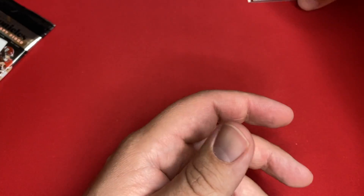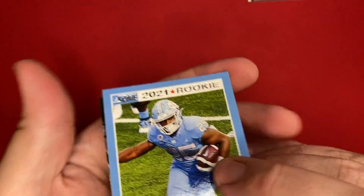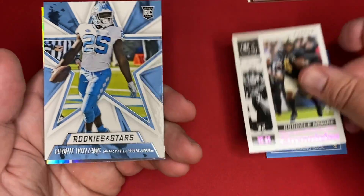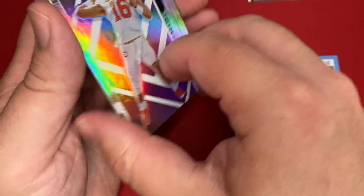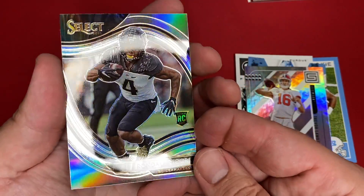I am getting some QBs, but not nearly as many as those first few blasters that I got, so I guess I was pretty fortunate on those. Javante Williams. Rondell Moore on the Pink Chronicles. There's another Javante Williams, Rookies and Stars. And Trevor Lawrence on the Spectra — it's a pretty cool card. And then another Select, Rondell Moore. I just love Select, what a good-looking product.